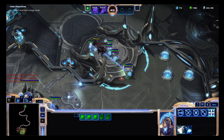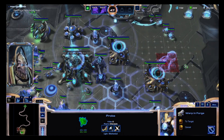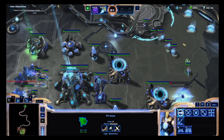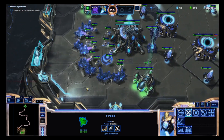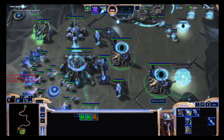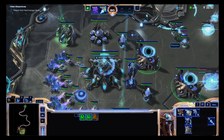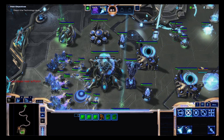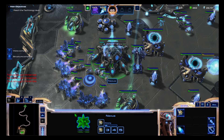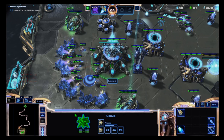I did lose one, but that's okay. Our gateways are now calibrated to warp them in as well. Let's do a pylon here and then get back to mining. You have not enough minerals - one twenty-five, that's right. We also need to get stalkers up and go in here soon. I'm thinking we build until we get to about five minutes and then we should be able to press.